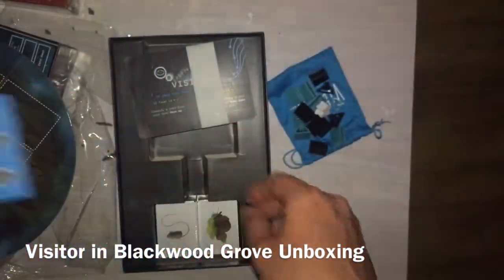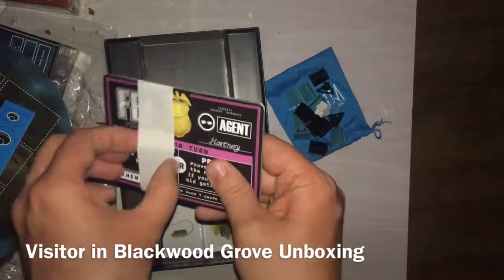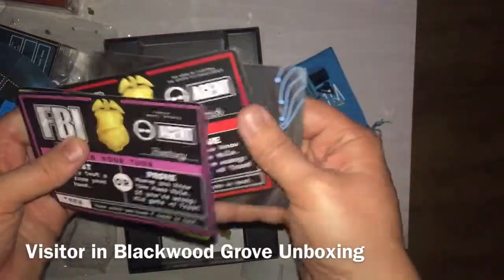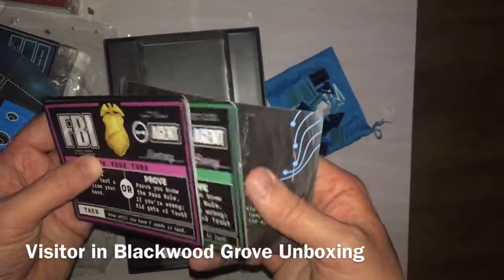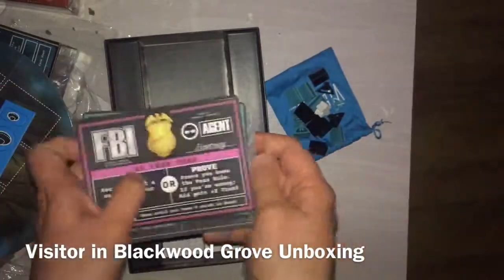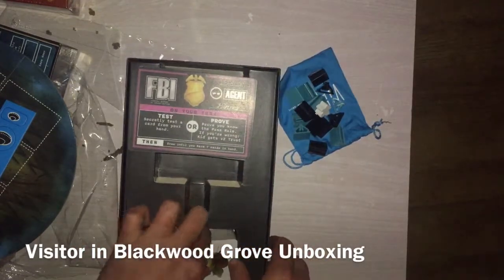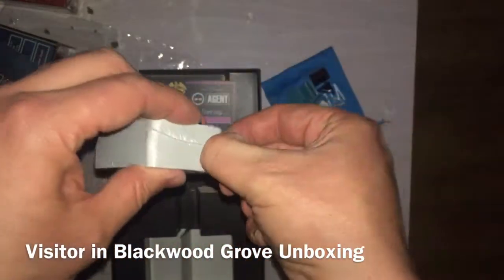We've got some cards here — role cards. FBI, NSA, CIA, DOE — Department of Energy, didn't know that was in there — the kid and the visitor. All that looks good.